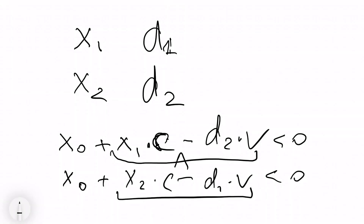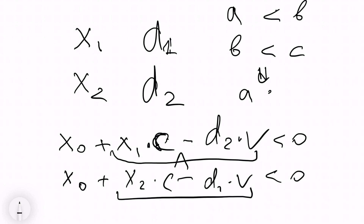It can be easily shown that this comparison of levels is transitive — meaning if level A should come before level B, and level B before level C, then level A must come before level C. This means we can simply sort all levels and we know the correct order.